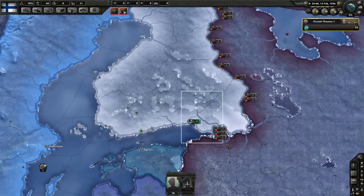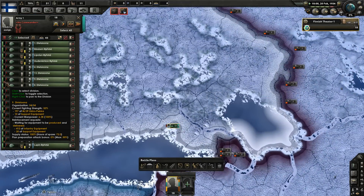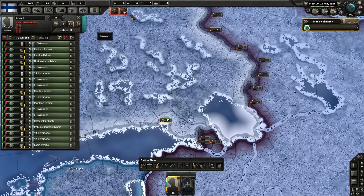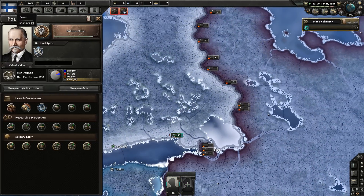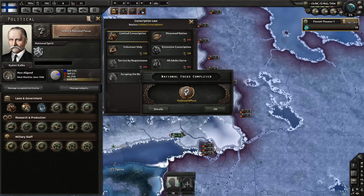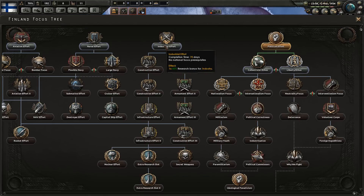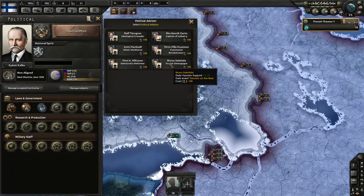One of the issues with Finland is you do start off with a lot of divisions, which is good, but the problem is a lot of them are very very low strength and you have trouble with manpower, so you can't have full strength divisions, which is a big issue. To make up for that we're going to go fascist and therefore we can get the extra manpower from extensive conscription, which democracies can't do unless they're at war — and if the Soviets declare war on you it's already too late anyway, so you're better off going for extensive as soon as possible.